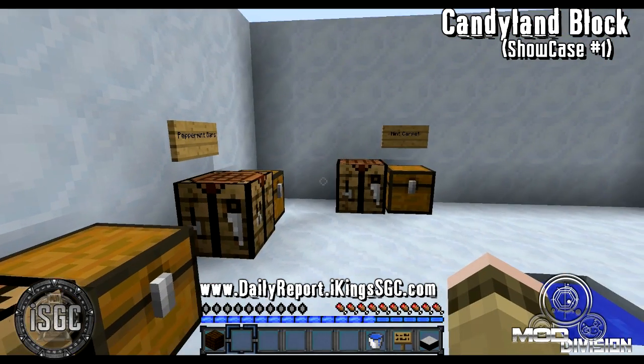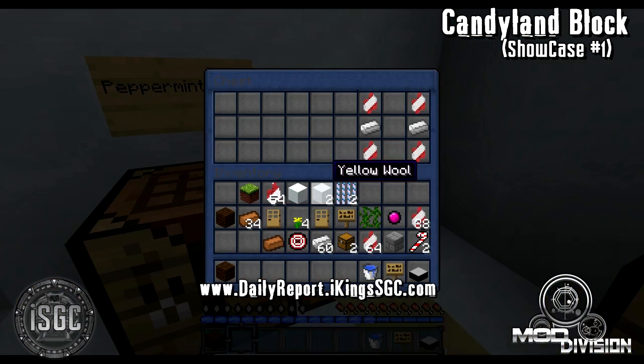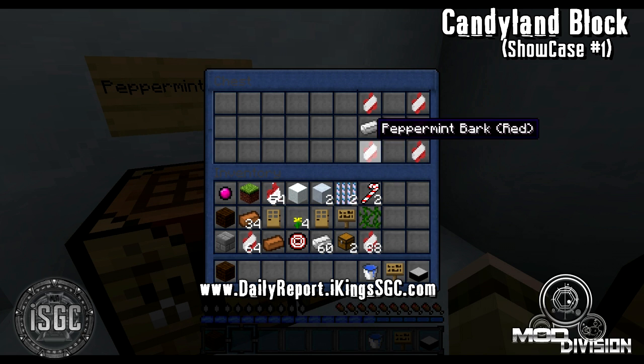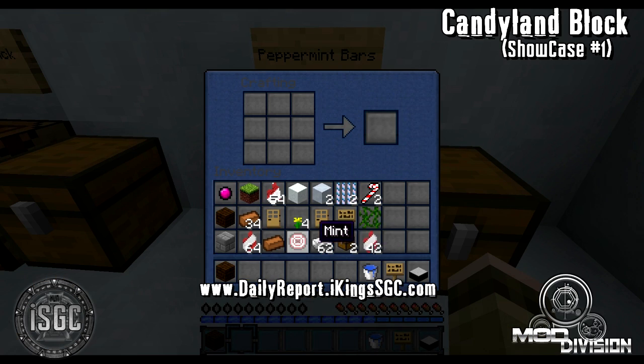Let's move on to peppermint bars. These are crafted from two iron ingots and four peppermint barks — whatever variation of peppermint barks you have, either white stock or red stock. And there you go, you've got peppermint barks.